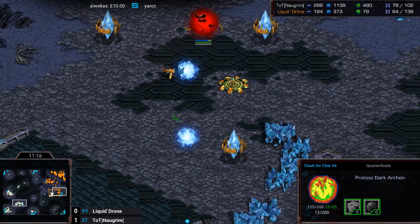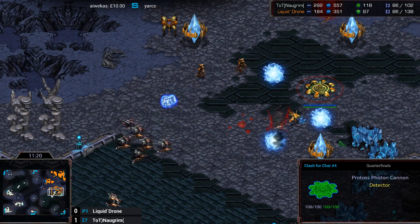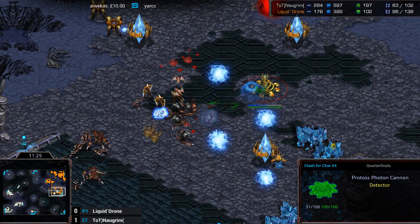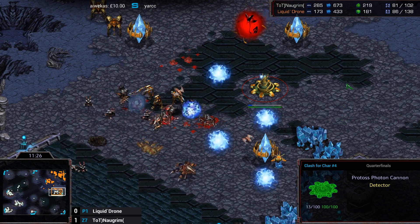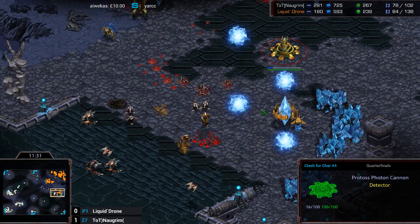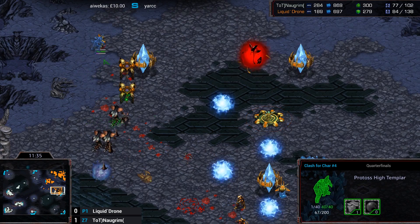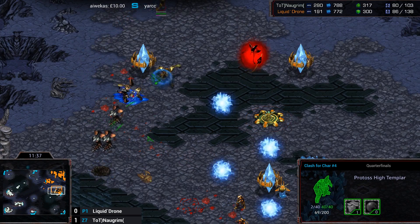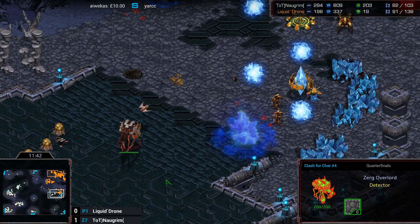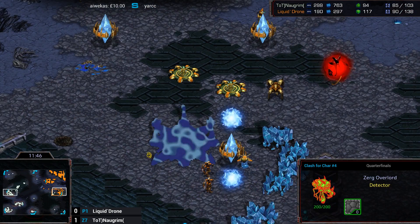Nice surround there by Norgrim. The Dark Archon does manage to get away. Norgrim is actually pushing in with no Overlords as well, so a DT switch here could actually save him. He needs to be careful with his Observers. There's an Overlord coming over now — both of those Observers are going to go down to the Scourge. Perfectly positioned too. That's pretty fortunate there for Norgrim — maybe he saw the shadow and did it on purpose.